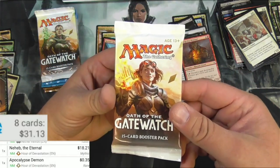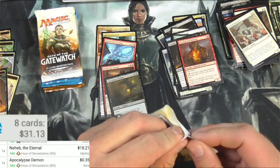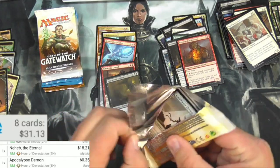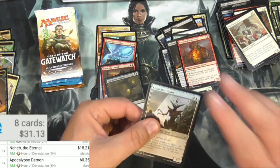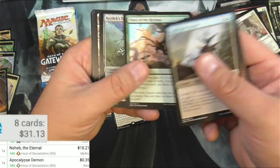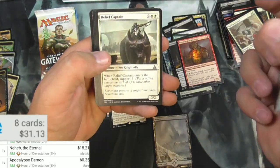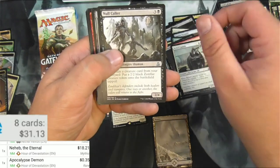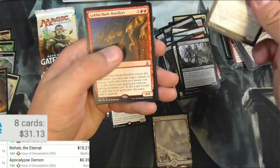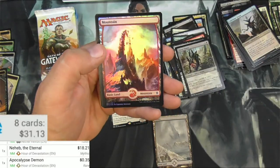Neheb — pretty good. Everything else, not so much. Oath of the Gatewatch. Well, Heroic Intervention was good too. O to the G. Cultivator Drone. Expedite. The Translator. There's a Wastes — pull that one. Relief Captain. No Color. Havoc Sower. Goblin Dark Dwellers — it's got Menace. And a Foil Full Art Mountain. That's kind of nice.